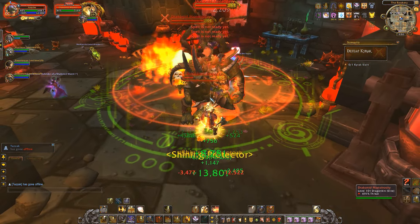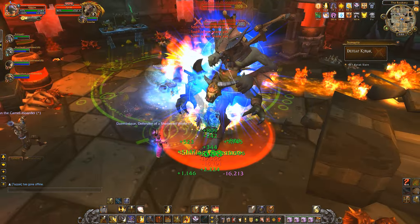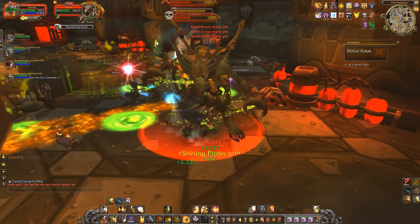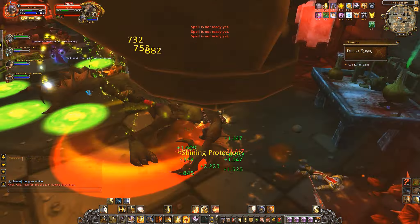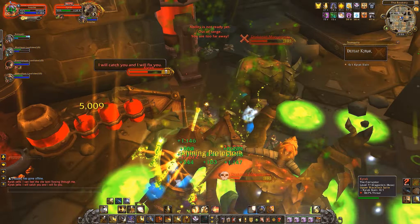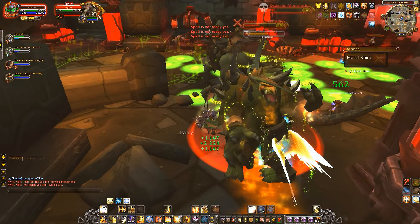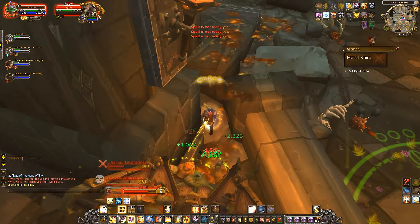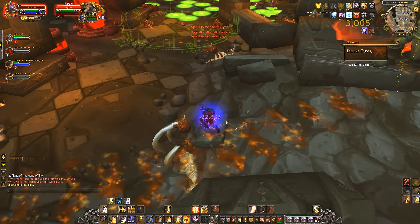Make sure to tank the adds away from the group since they still cleave. The boss himself will cast the debilitating fixation beam — interrupt this as much as possible since it really hurts. He also uses a rejuvenating serum on himself or the adds; although you can out-DPS it with three DPSers, you'll probably want to spell steal, purge, or otherwise dispel it. His final major ability is Vile Blood Serum, which places green pools of poison on the floor. Spread out and move out of the pools fast — it seems to trigger around a minute after you pull him, but I'm not entirely sure.